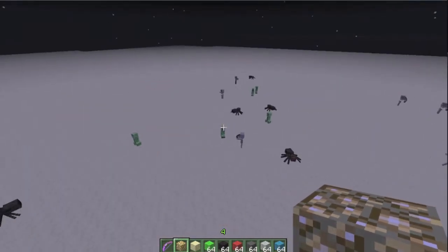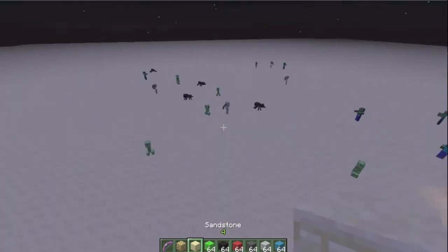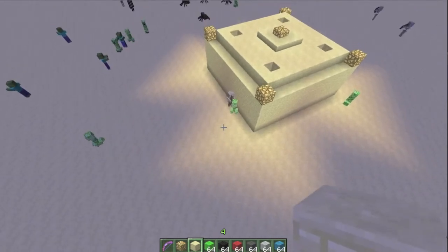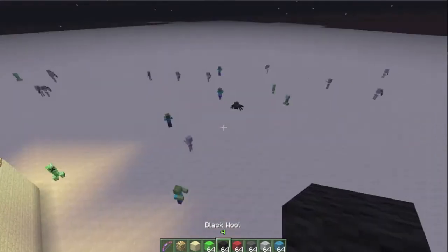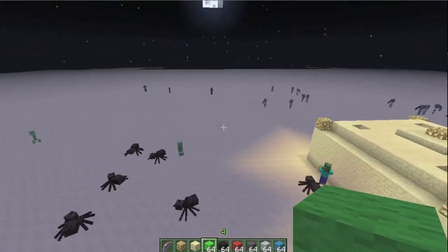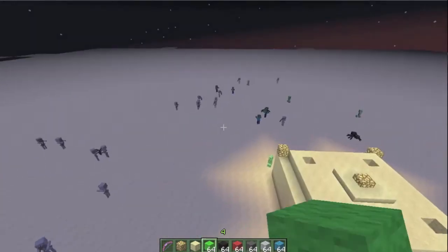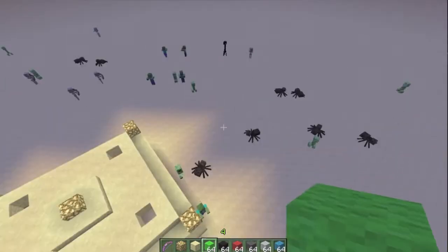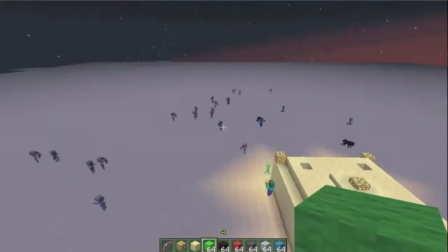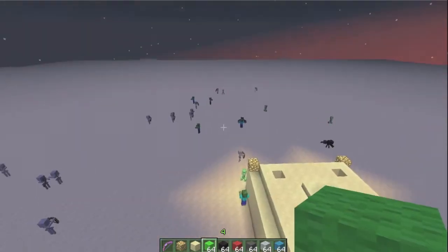Today I'm going to be covering natural spawning and persistent mobs. In custom maps, mapmakers were recently given a lot of spawner tools and it also included persistent mobs. Persistent mobs have been in the game for a few weeks now, but it hasn't really been shown how it affects natural spawning. Basically, if a mob is persistent — a hostile mob — it will take the spot of one of the natural spawning mobs.